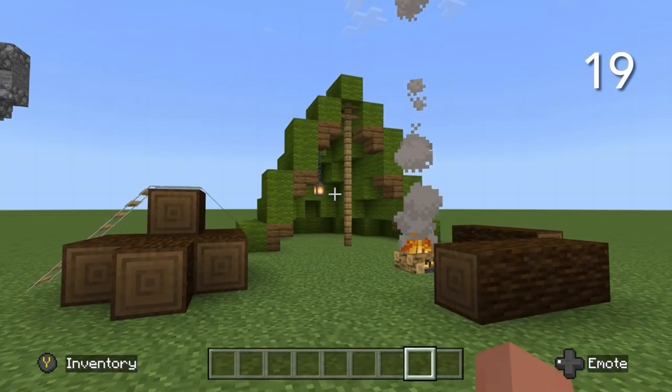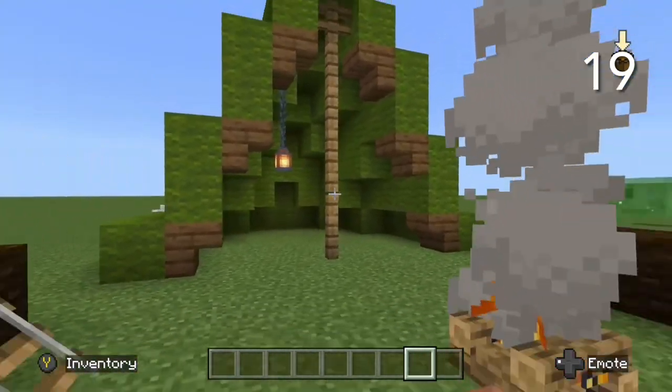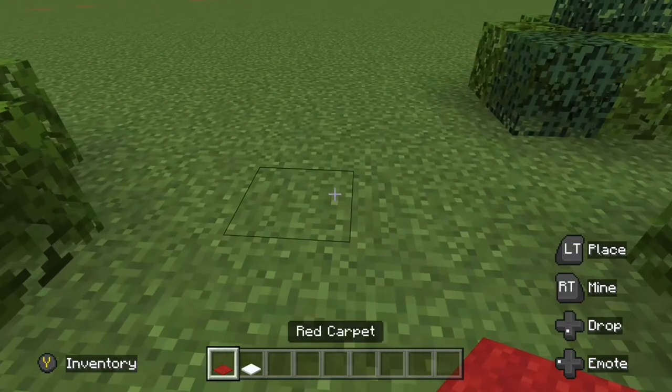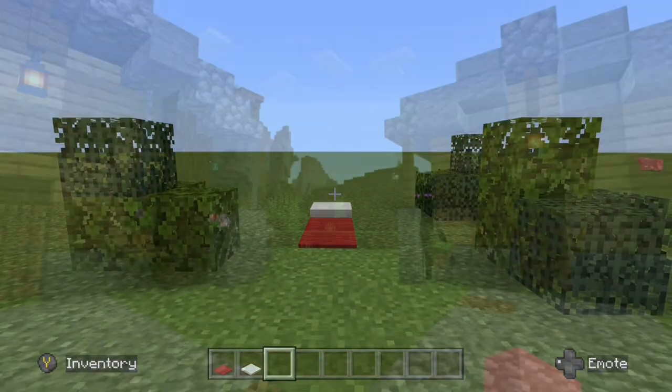Having some tents in your Minecraft world actually is quite nice. Simply drape some wool over a fence, and you've got a tent. Going with this tip, you can make a little sleeping bag by using two carpets and some snow or just another white carpet.